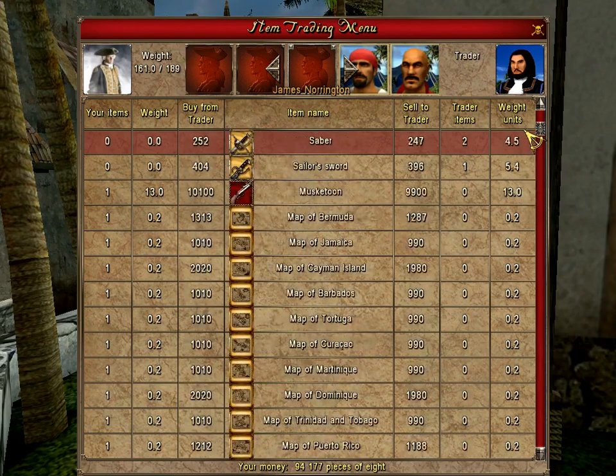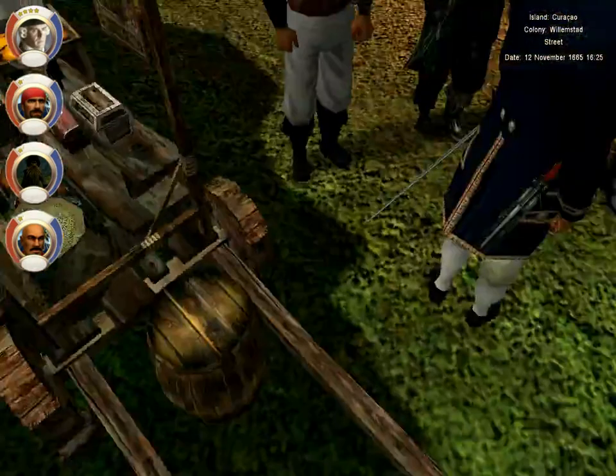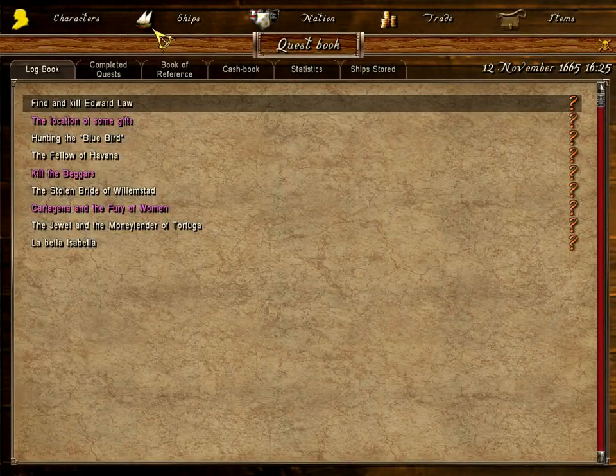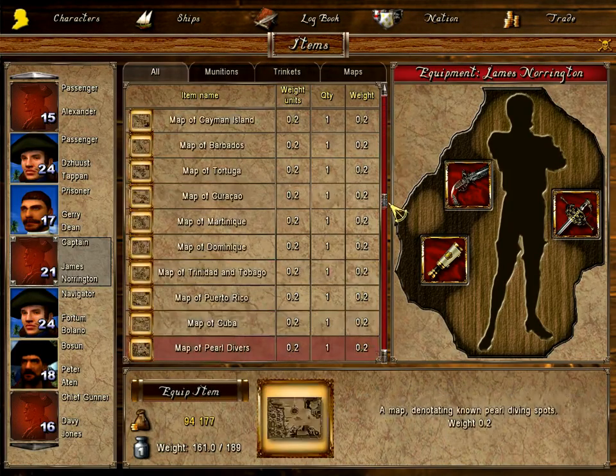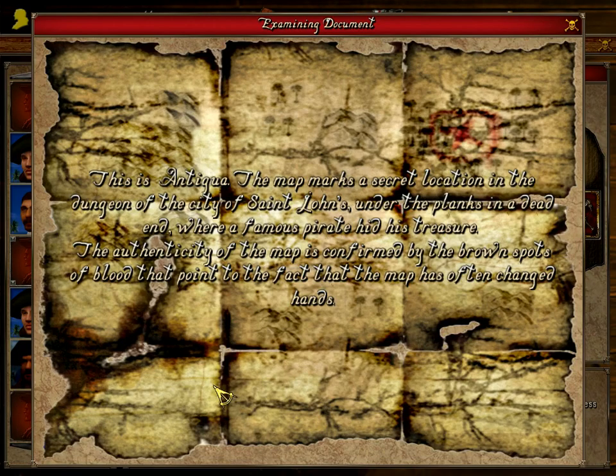You can also get random missions where people give you a treasure map. I just bought one — it tells you where the treasure is. It's a little better if you played Port Royale 1 or Patrician, where you actually have to collect pieces of a map, which is more interesting. But this one just gives you a generic map and tells you what it is.